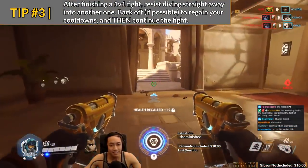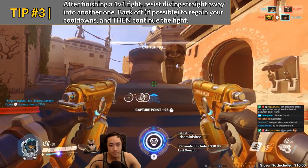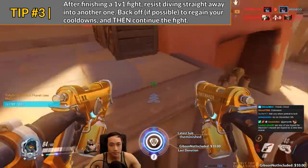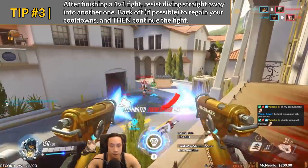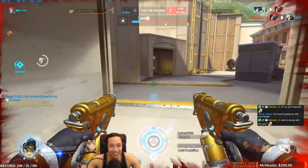Tip number three: after a previous fight, try to disengage quickly before jumping into another one. When you're fighting somebody one-on-one, you'll likely have all of your cooldowns to begin with, but after that fight is over you may end up with no cooldowns. It may be tempting to fight the nearest person next to you — resist this temptation, especially if they are aware of your presence. Back off a few seconds to regain your blinks, then dive into the next fight.